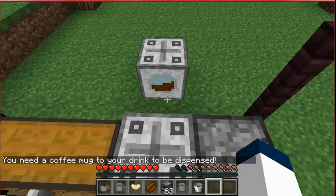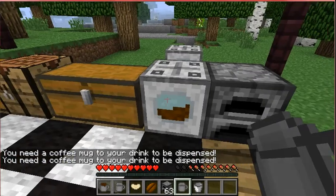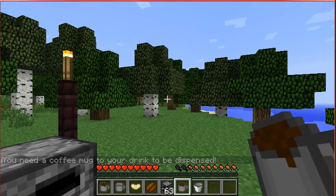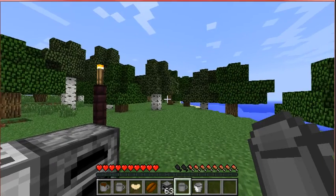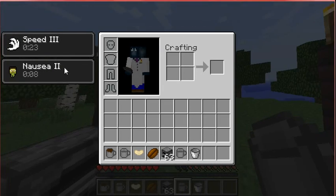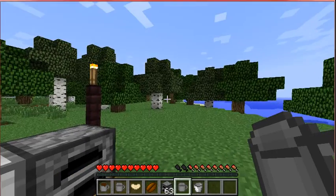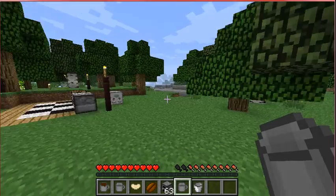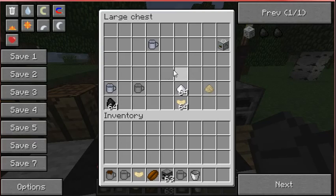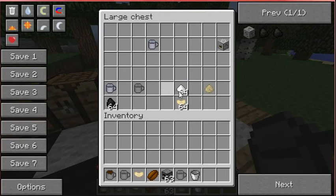As you can see, if you right-click it, it says that you need to have a mug. So if I right-click it with a mug, I will get a coffee. Now, if I drink coffee, the first thing you'll notice is that you go into speed and nausea — you get speed three and nausea two. Nausea lasts a little bit less than the speed. Also, coffee does not heal any hunger bars. I think that would be nice if it was like a cookie — maybe filled like half a hunger bar — but maybe not, because coffee just makes you want more coffee, or suffer.